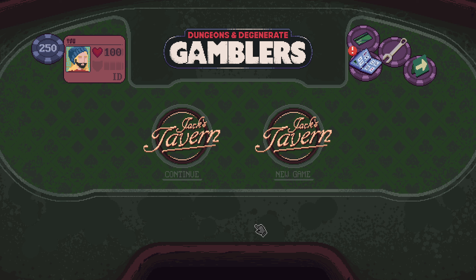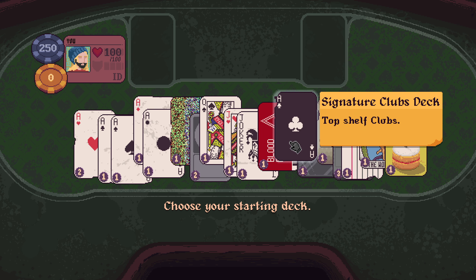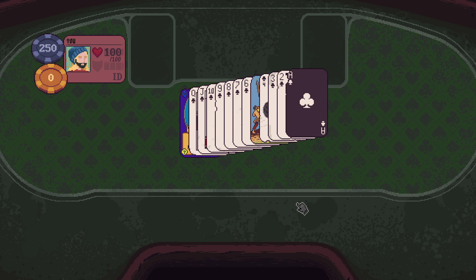Hello everybody, welcome back to Dungeons and Degenerate Gamblers. We have one deck left: Signature clubs, Top shelf clubs. Then we've had at least one win with every deck available to us.